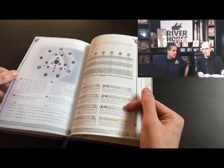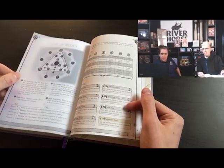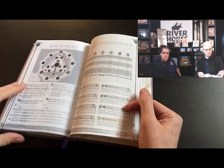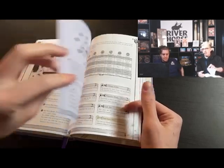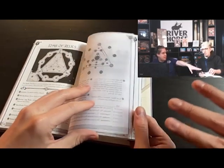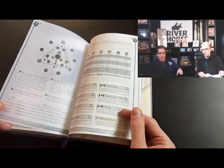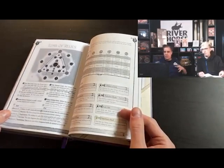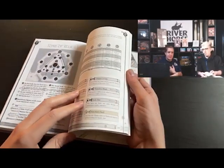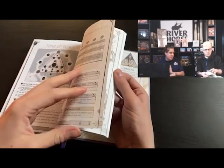We have some fancy transparent pages that can be used for a puzzle section. You've got what you can show the party — it's a ruined temple, and then overlaid are secret passages, how the statues interact, where the secret doors are, that sort of thing. That was a lot of fun to write.